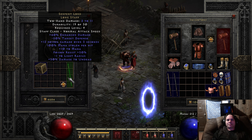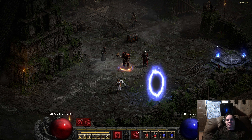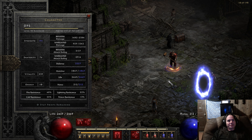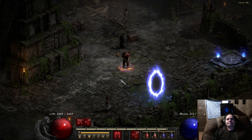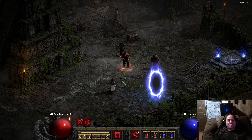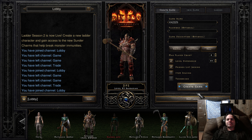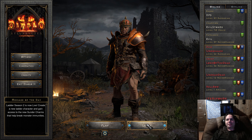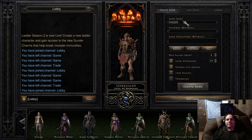Let me jump on the hardcore guy real fast and show you him quickly. He's in Nightmare — he's not in Hell yet. I don't want to bring him there until I feel comfortable getting him there. Right now I don't feel comfortable. I can do Hell, but I'm not going to do a Sanctuary Hell run right now.